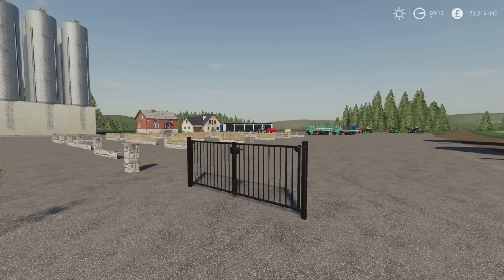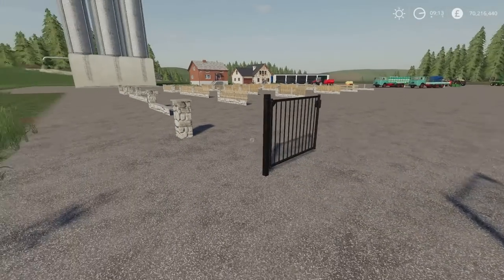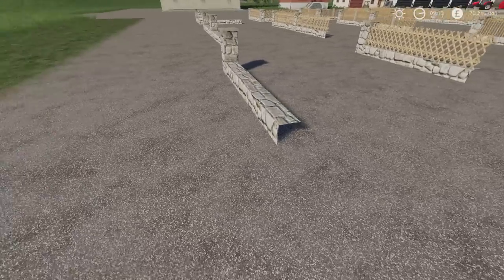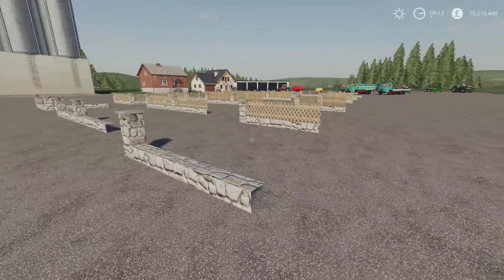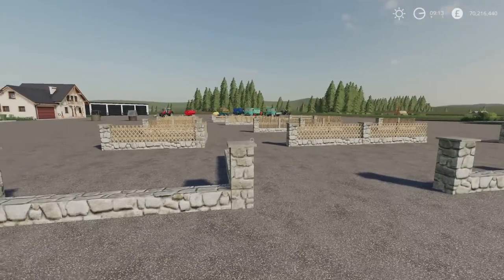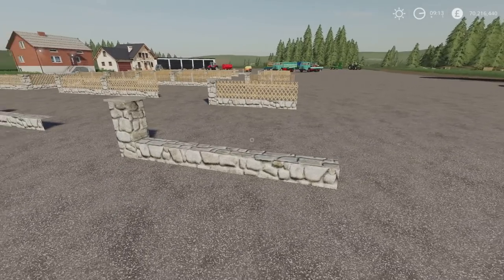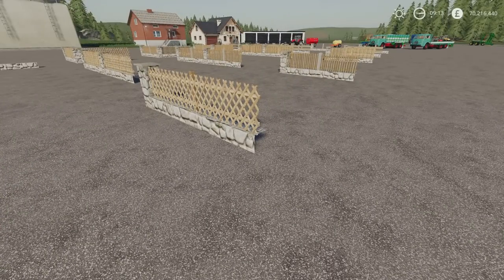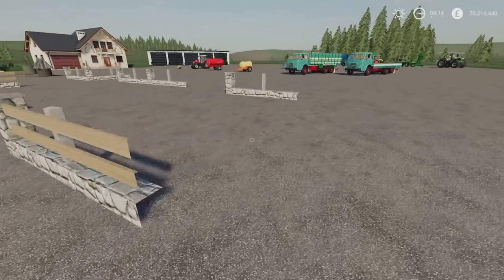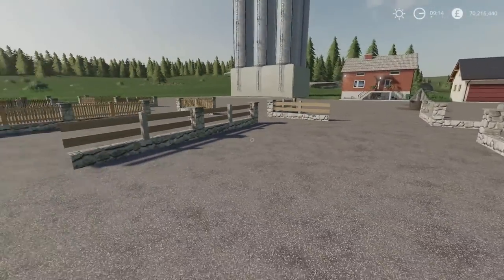In front of me we have the new fence pack. This is by Sphinx. We have a gate, a post, and wall sections. We have a single wall section, a double wall section, and a corner section. Those are all duplicated with different inserts within those wall sections. We have the S set, the P set, the H set, the I set, the N set, and the X set.